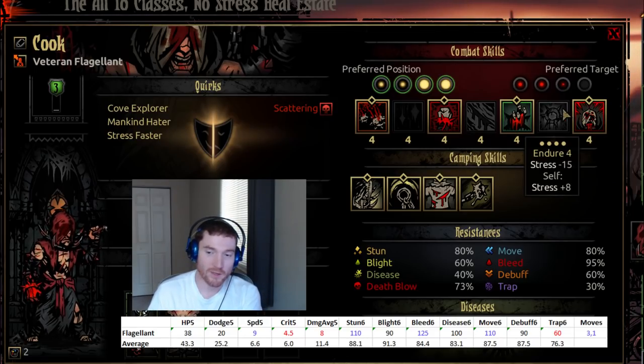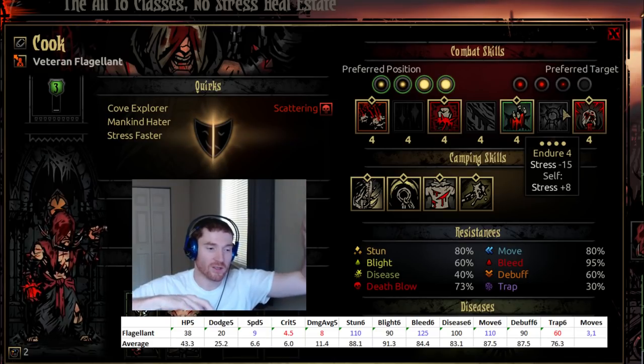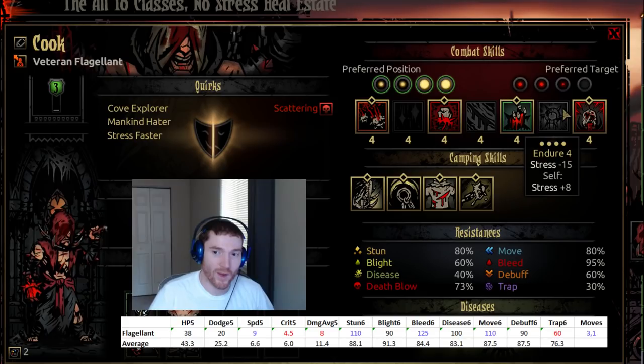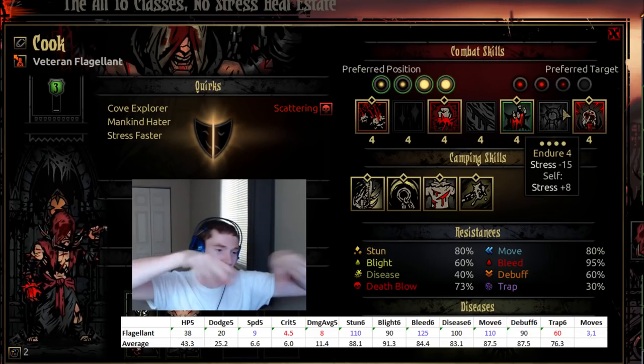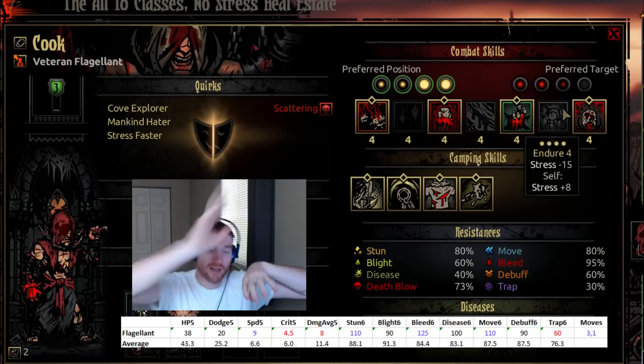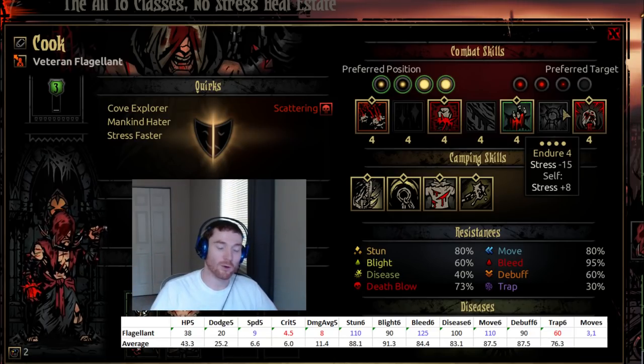Endure — I hate Endure. It's okay at level one, but when you level it up it gets worse, which is kind of stupid. It moves stress around — supposedly losing a little bit of stress in the process — but the amount you're losing isn't really worth the actions it takes. Really all it does is juggle stress from a high-stress target to a lower-stress one so you can heal it some other way. I tried to make this work, including combining it with the Hound's AoE stress heal, but it just really wasn't consistent enough to be worthwhile.